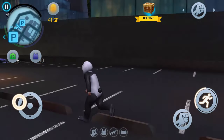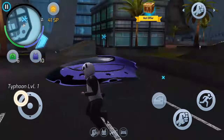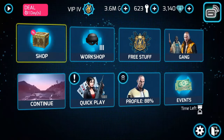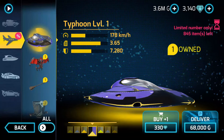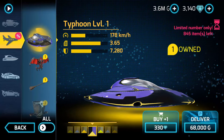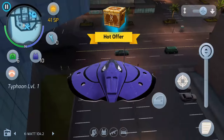You're better off getting the jumbo jetpack level one — it's way better because you can use it for missions. So the specs for the Typhoon level one are: 178 kilometers per hour, 3.65 acceleration, and damage resistance is decent — that's the only good thing about this vehicle. Other than that, it looks cool but it doesn't have any weapon.